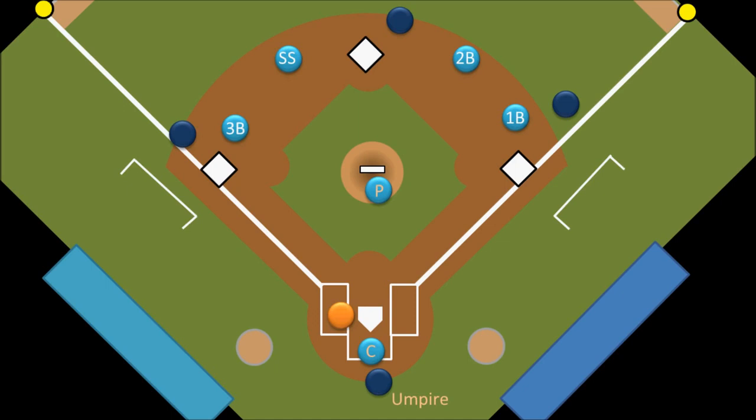Two more terms you might hear: while the batter is up, the next guy in the batting order will be on deck, which just means he is the next batter. Usually this guy will be in the on deck circle swinging his bat and getting loosened up for his time at the plate. The guy who will bat after the guy who is on deck is said to be in the hole.